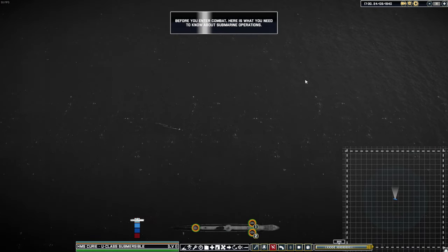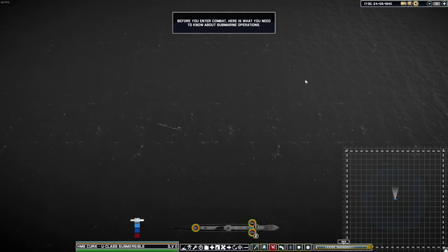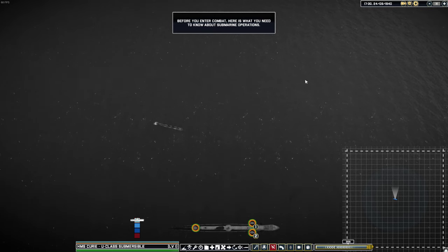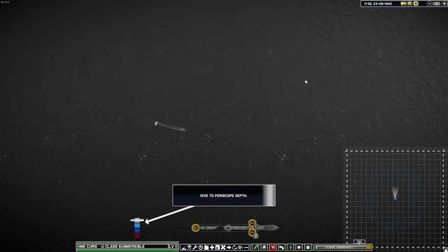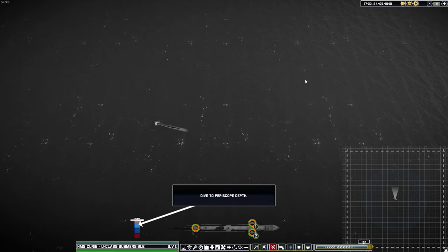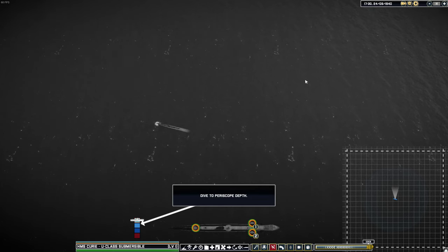This is the sequel to Victory at Sea Pacific, I think it was called. This is early access, it's 30 quid. You can get it on Green Man Gaming with 10% off - link in the description. It's just kind of come out.